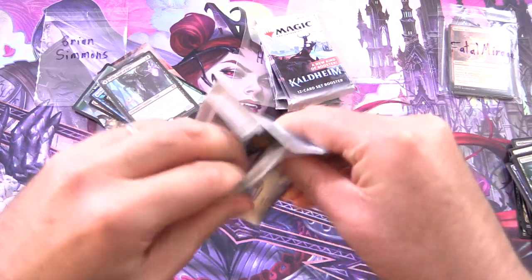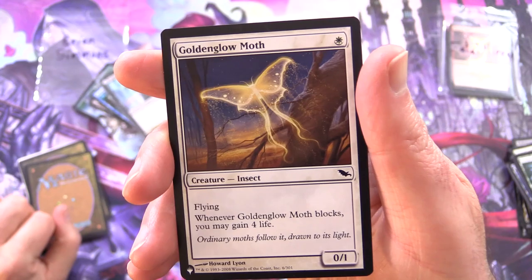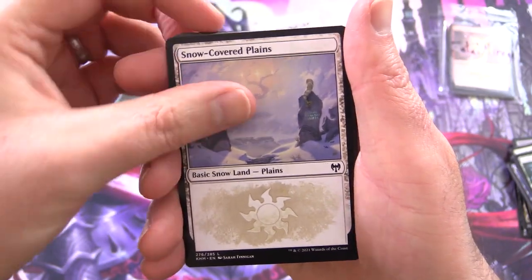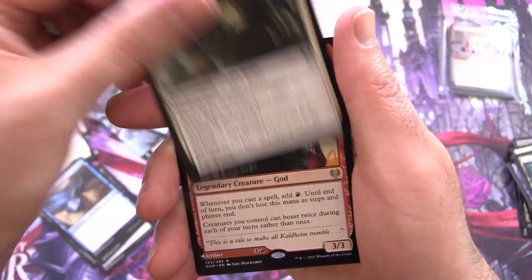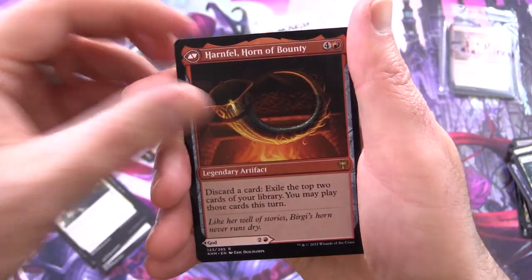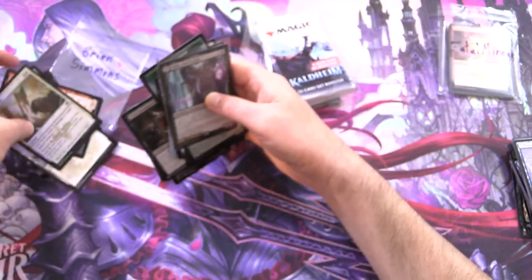One more pack for Brian — doing well with the list pulls today. This one is Golden Glow-Moth from the list. Then — what's his name again — it is Narfi Betrayer King, along with a snow-covered plains, Village Rites, Infernal Pet, Raise the Draugr, Karfell Kennel-Master, Skull Raid, Grim Draugr, Rune of Flight, Rune of Sustenance, and another god pull — Birgi God of Storytelling — very nice — and Haunted Vessel. On the other side, Pilfering Hawk and foil Iron Verdict.